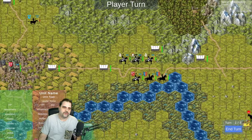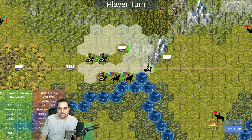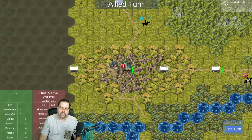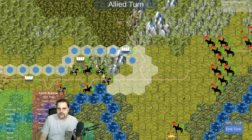You move the units like before, and then when you end your turn, both the villagers and the Ottomans will make their turn.